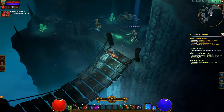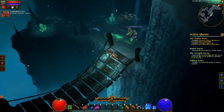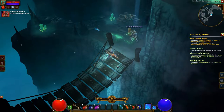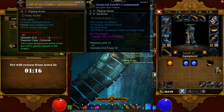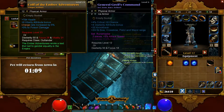Let's see what this helmet is. Ooh. Coif of the Ember Adventurers. Plus 194 health. Wow. 9 vitality. Charger increased by 5%, plus 3% poison damage. You need level 23. Oh, it's only for Outlander. So it's no good for me. That's cool. And it's better too.